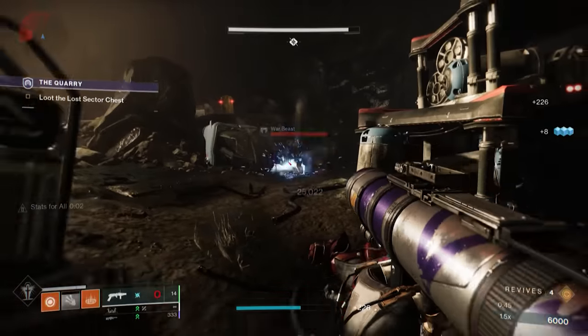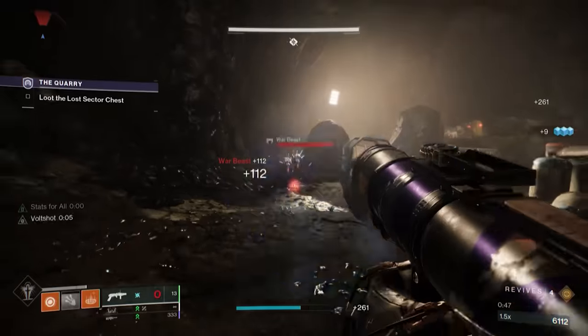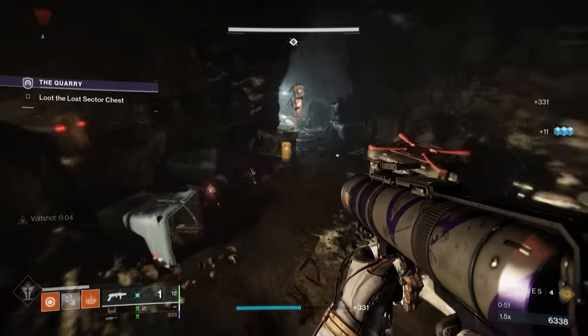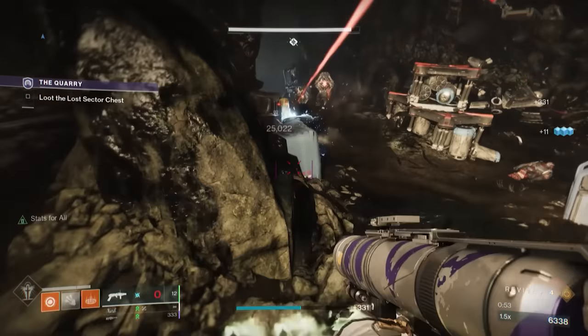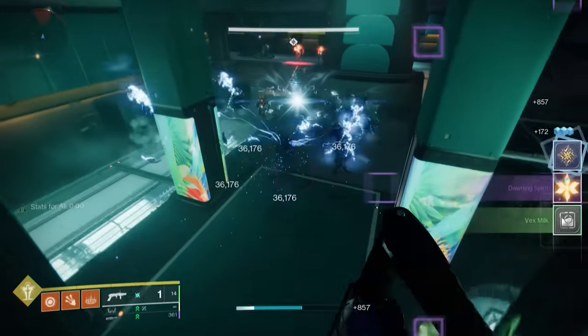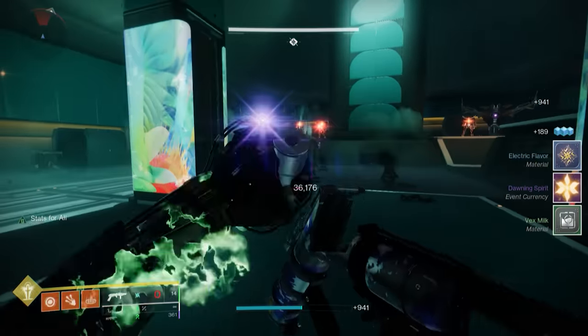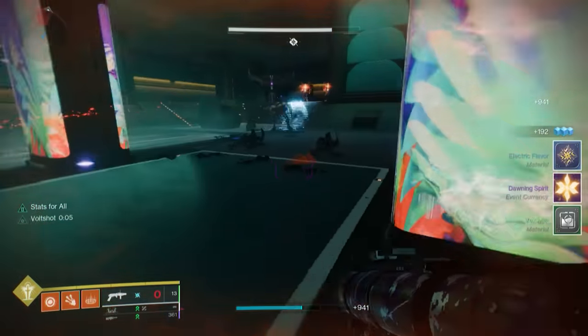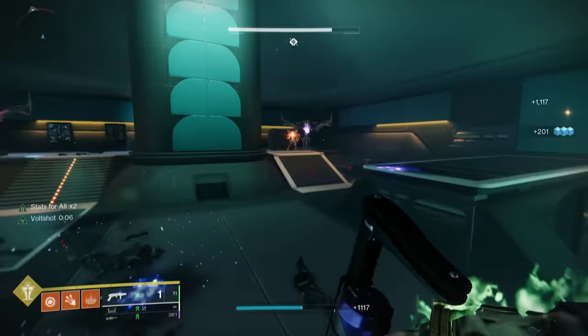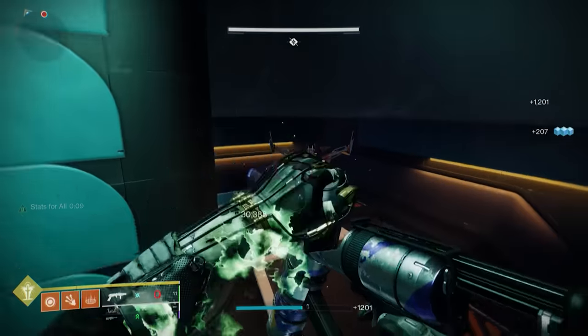But unlike the Forbearance, you don't have to craft the Undercurrent, and you don't even have to jump into a raid or have any of the DLCs. All you gotta do is complete the Lake of Shadows Nightfall, something that every Guardian can accomplish. By doing so, you'll get random drops of the Undercurrent, which has some amazing weapon traits that you may end up liking more than the Forbearance.